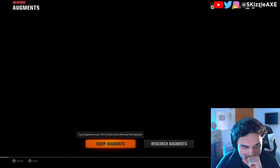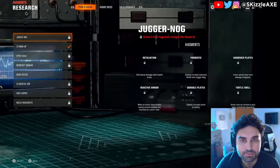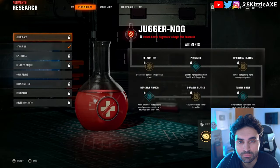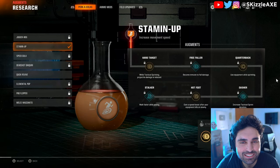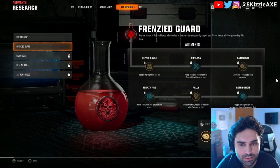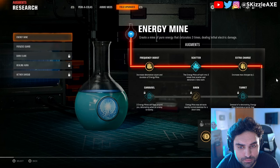Once you're set, head back and go into Augments. In the augments menu, click Research Augments. When you first start the game a lot of these are going to be locked, and you'll only be able to activate one perk, one ammo mod, and one field upgrade. Once you've activated one and begin playing zombies, just by slaying the undead you'll start unlocking more.